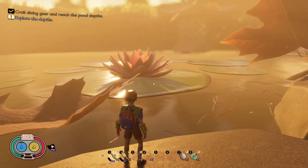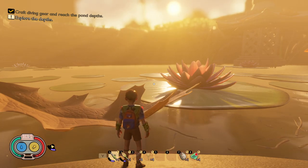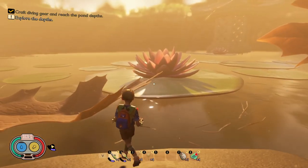Hey everyone, Magic Flying Potato here. Hope you're doing well. What I want to do today is get you the five essential items to get into the pond depths and into the underwater lab. If you look up in the top right hand corner, it says 'crafted diving gear' and that will enable you to reach the pond depths.